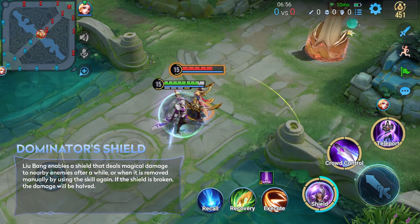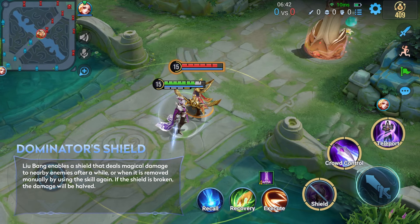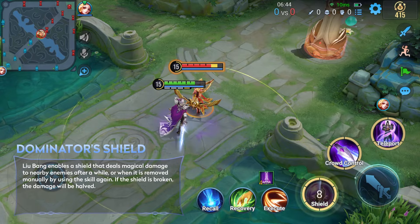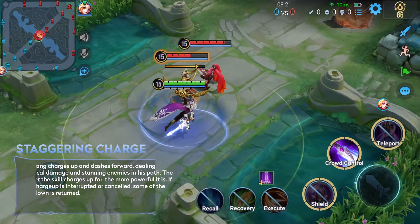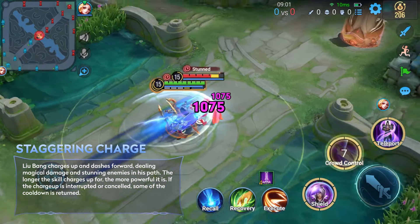This is his main damage skill. It enables a shield that deals damage to nearby enemies, either when it expires or when he manually disables it. His skill 2 provides movement and crowd control, letting him charge forward to damage and stun enemies in his path.